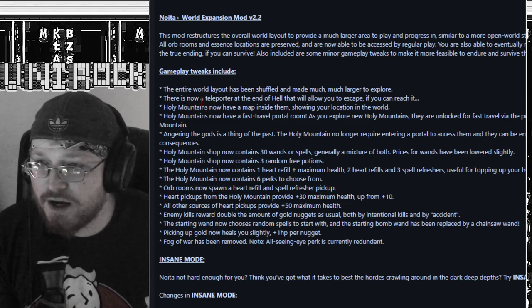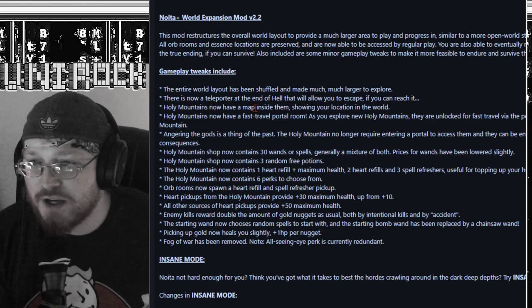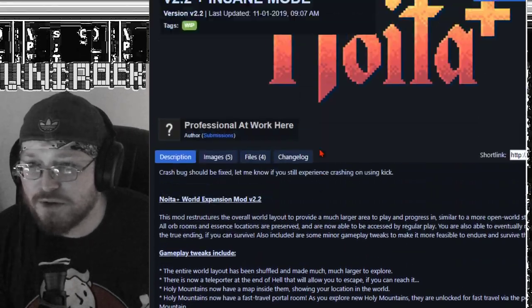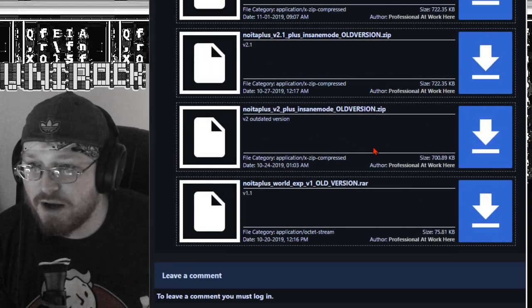Some mods do things like this: the entire world layout has been shuffled and made much larger to explore. There's a teleporter at the end of hell that allows you to escape. Holy Mountains have a map inside of them and now contain 30 Wander Spells. Let's go see the files so I can show you how you do this.